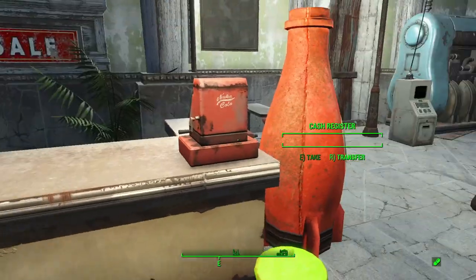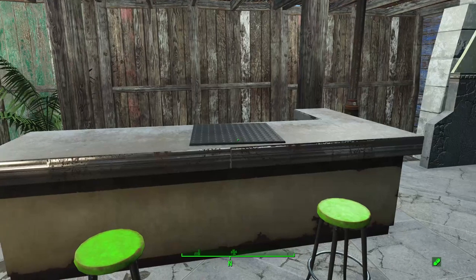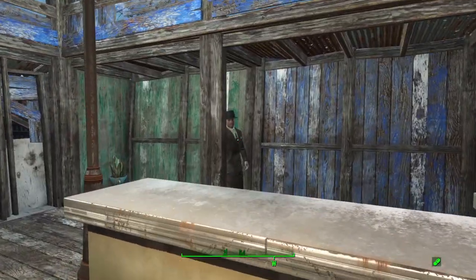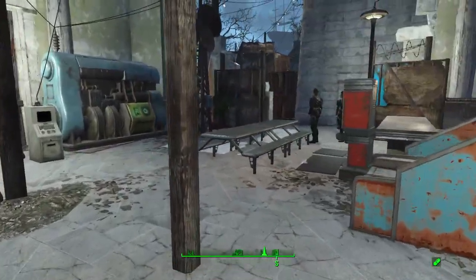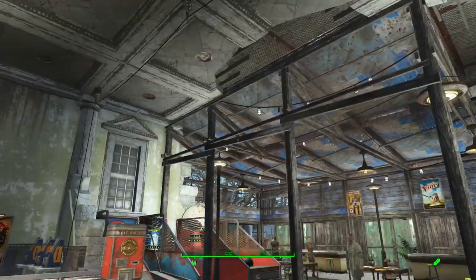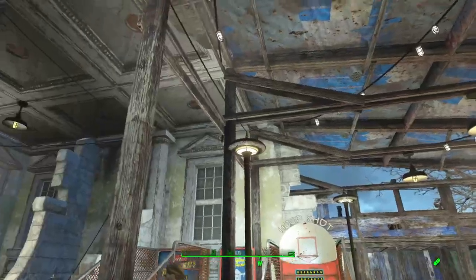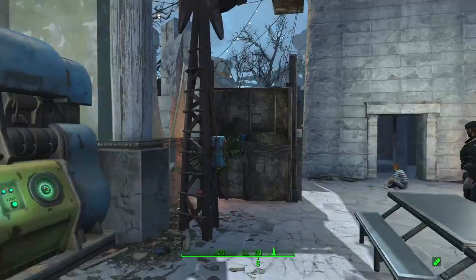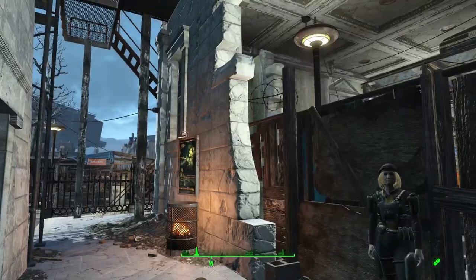We have Deb's sales counter, and then three counters for the various Bunker Hill caravans. Whether it's Trash Can Carla, Cricket, or any of the other vendors, they still come here and man one of these counters. Old Man Stockton always just hangs out behind this counter for some reason. The main memorial hasn't changed too much in its general purpose — it's just a little bit busier as to what it does. I did throw in some street lamps in here just because of how tall the roof was and it could accommodate it, so it is quite a bit better lit than before.